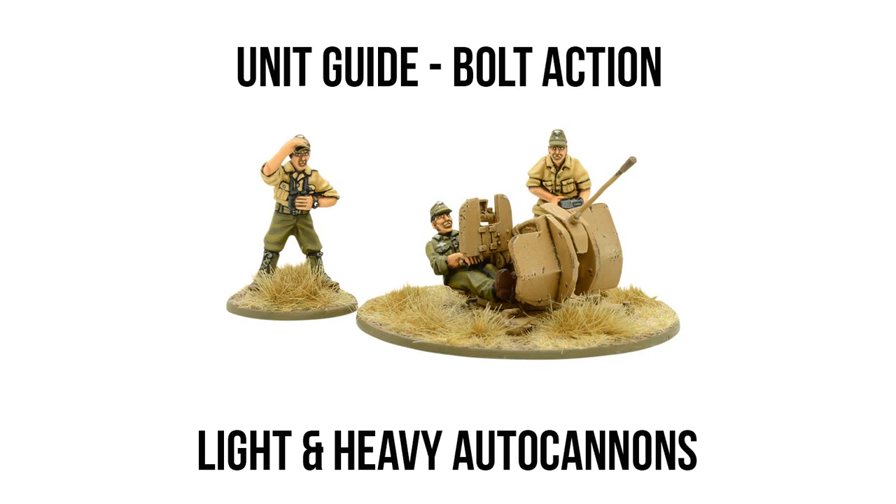24 inches is still a pretty respectable range, and when a light autocannon is mounted on a vehicle — especially a wheeled vehicle — it can become a very real threat to light and even medium armored vehicles. While the odds of a light autocannon-armed vehicle like a Humber taking on a Panzer IV definitely aren't in its favor, the weapon profile is still enough to put pressure on that vehicle. Even if you don't score a kill and your vehicle ends up in flames, distracting a heavily armored tank for the duration of a match is a great tradeoff in points. However, if you are running your autocannon as an artillery piece, the lack of mobility means heavier armored vehicles will likely always have their frontal armor towards you, and even a light tank's armor value of 8 is going to be difficult for your pen 2 to get through.